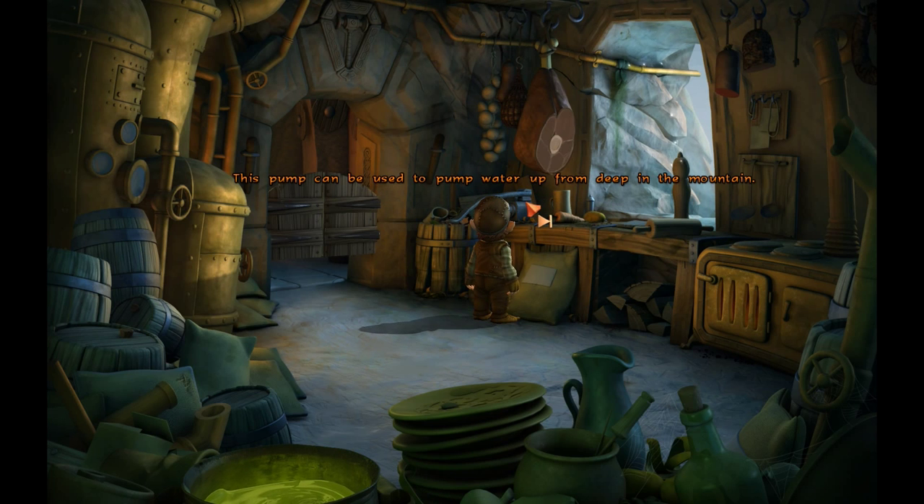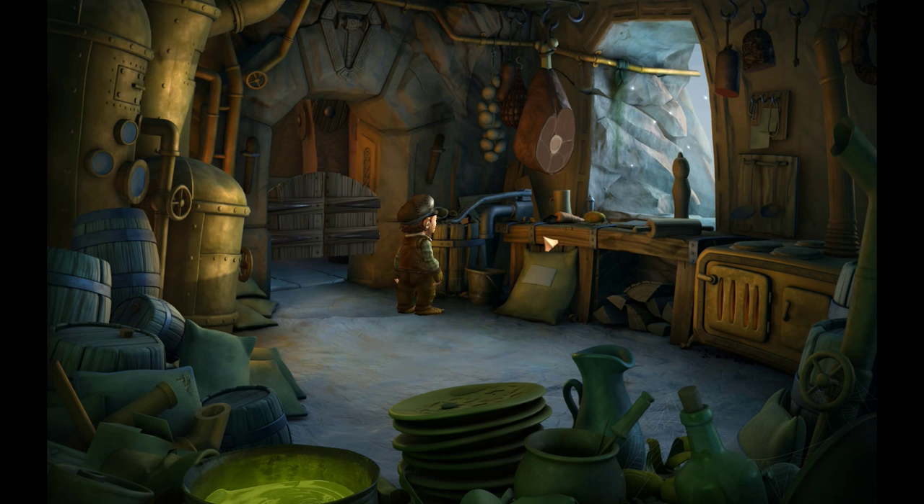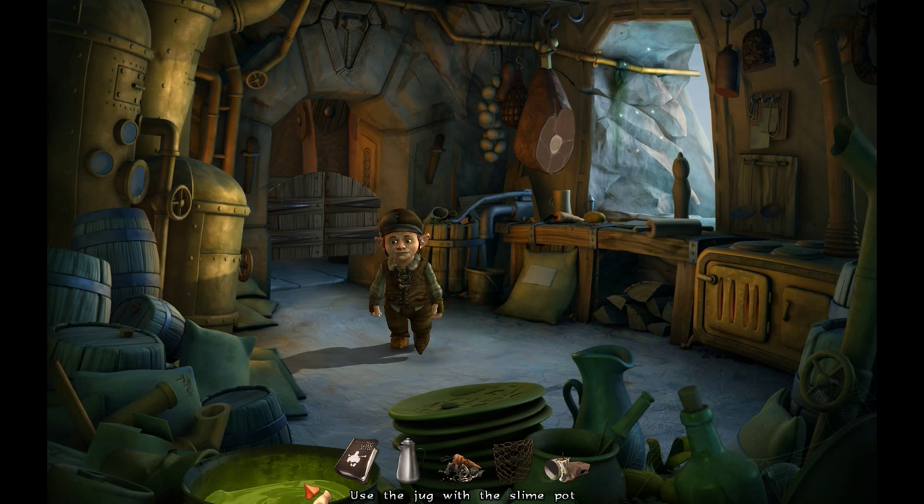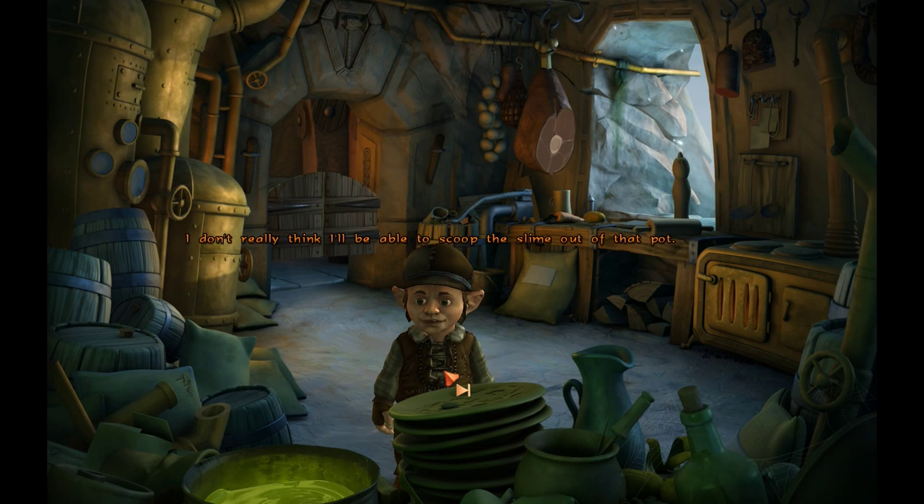This pump can be used to pump water up from deep in the mountain, although I wouldn't bet on it still working. Broken — the dwarves have a lot of work ahead of them when they get back. If they come back. The rubbish bin is almost overflowing. Presumably it's my job to empty it, but oh well. So we got some junk. I want to see if I can't get some of the pot slime — I don't really think I'll be able to scoop the slime out of that pot.